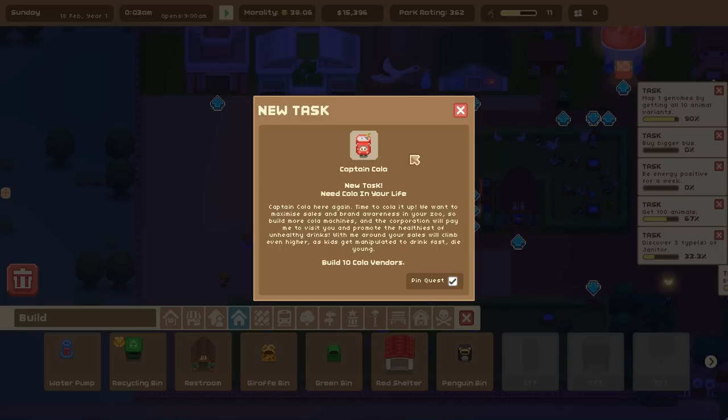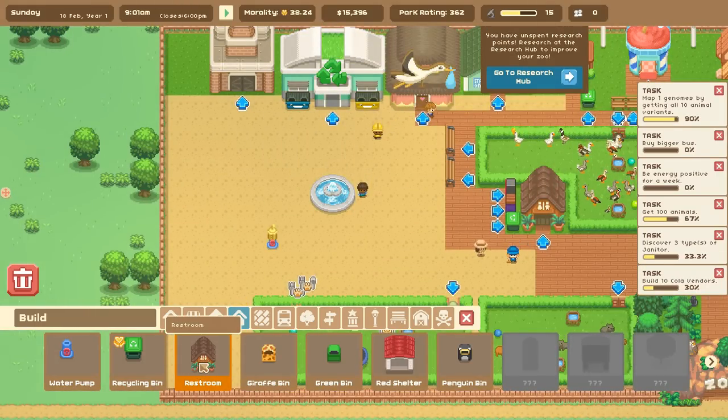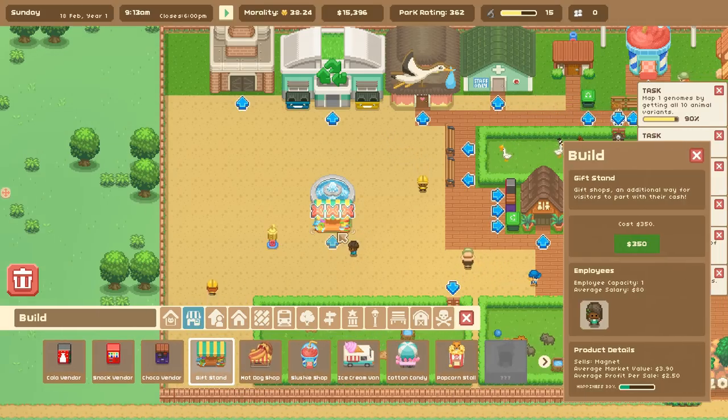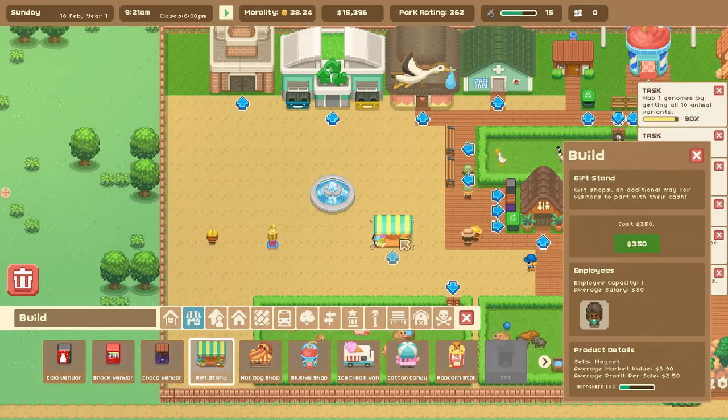We need cola in your life? Captain Cola here — build more cola machines, the corporation will pay me to visit and promote the healthiest of unhealthy drinks. With me around, sales will climb as kids get manipulated to drink fast and die young. Okay, that's a bit on the nose. Anyway, I want a cute little gift stall right here to celebrate the arrival of the reboosts.